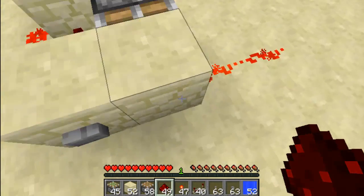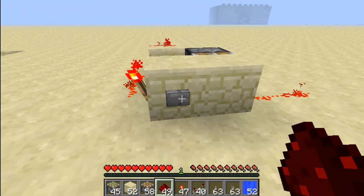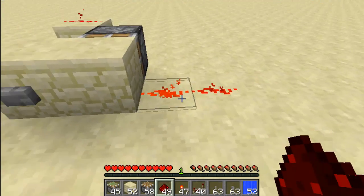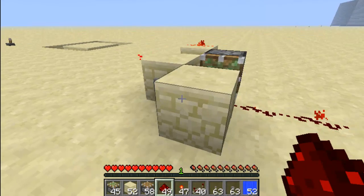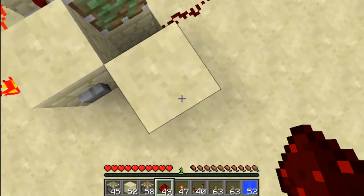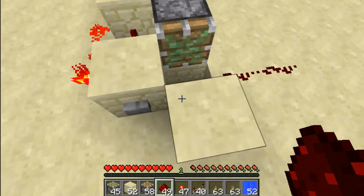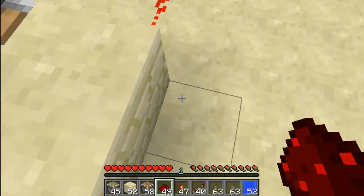Basically what a T flip-flop does, for those of you who do not know, is when you press a button, it will power a redstone circuit, or it will depower a redstone circuit. So as you can see, press the button — it's depowered. This will be 4 by 3 since this block acts to extend. And when you push it back, it powers it.